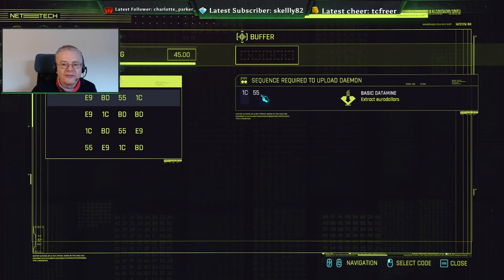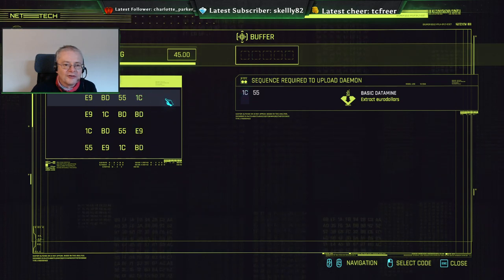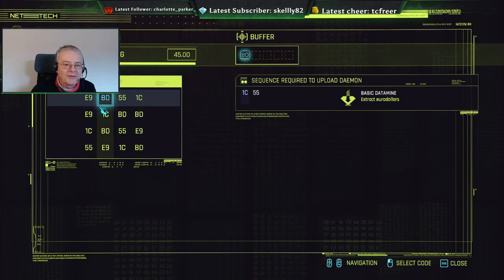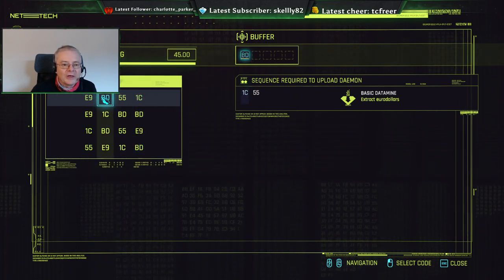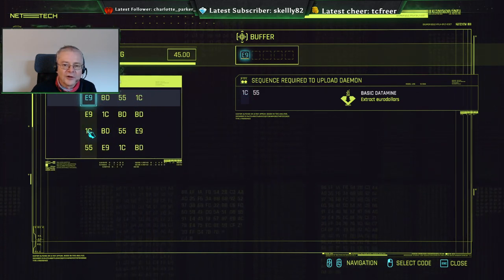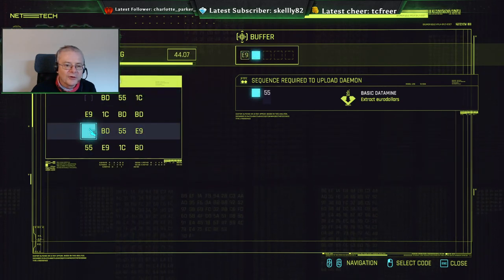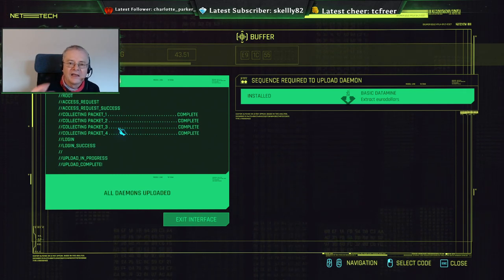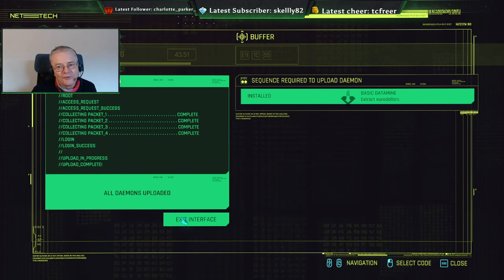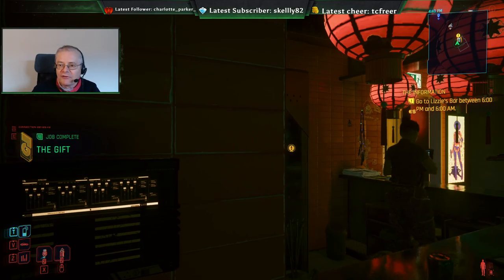We need 1C and then 5, 5 has to follow 1C. So we can choose any of those four to start. It opens up the one below, and then it's across and down again. If we go here we get 1C and there's a 5, 5. So let's go: 1C, 5, 5. We've hacked it correctly — installed and extracted from the banking system some Eurodollars, perhaps, or maybe it was a little more legal. That got us a few extra credits.